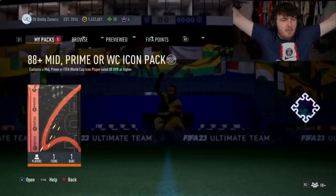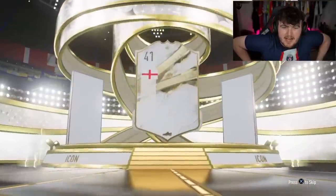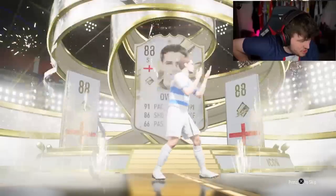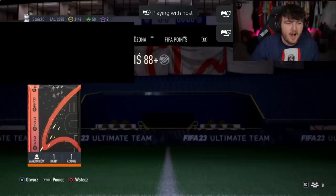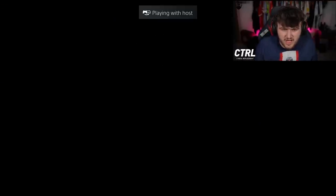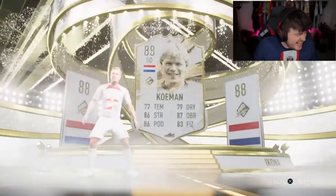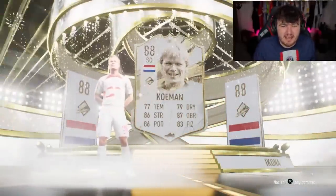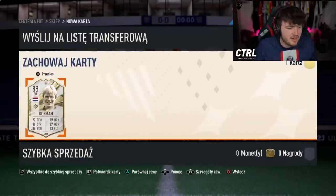Bobby Zamora is the club name. I wonder if he ever gets a hero card — he probably wasn't good enough. Icon pack — English striker. EA saw the English striker club name and gave an English striker. It is going to be Michael Owen. It's not great — it's pretty terrible actually. Next one — Birmingham badge. Dutch striker — Ronald Koeman. That is annoying. 88 Koeman and it's not even a good version of him, it's not even the prime. That's tough.